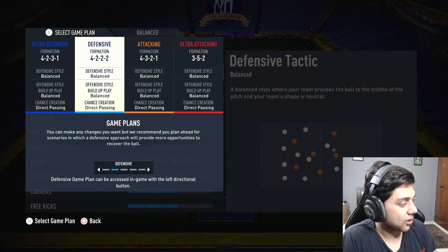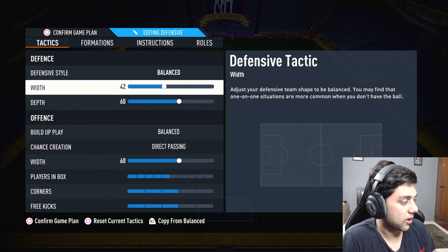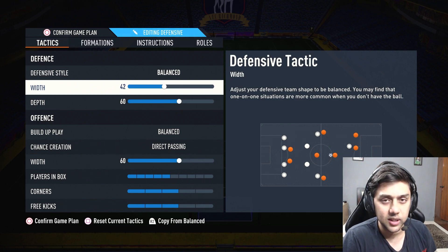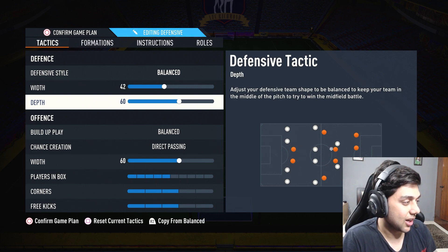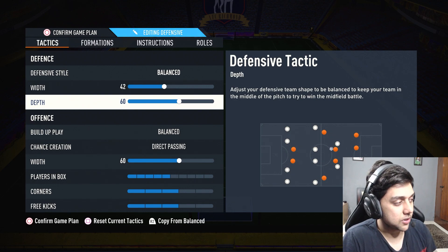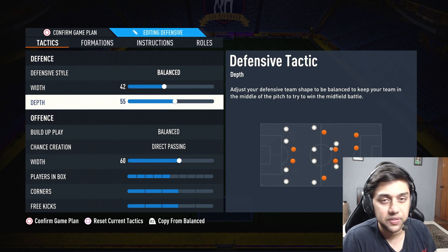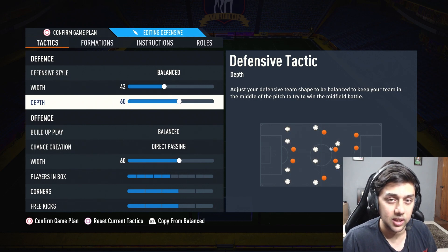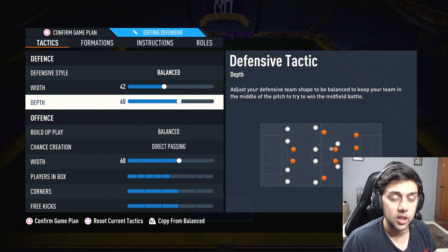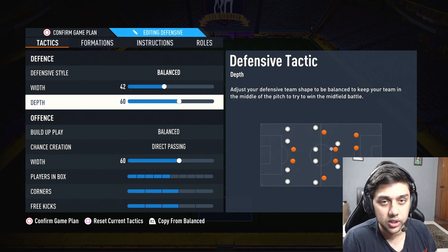As soon as I start the game, I go defensive — that's why I set 4-3-2-2. It's balanced in defense, which I believe is the best way to go about it. Width is 42; you can go with 40 or a little higher like 45, but 42 has worked out for me. Depth is crucial. If you have lower-rated centre backs, go with a lower depth like 55 or 50. But I prefer 60 because I have Rudiger and Militao, so I can press high up the pitch and it's worked really well.